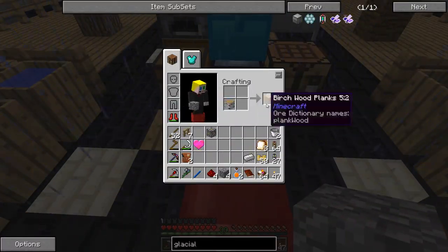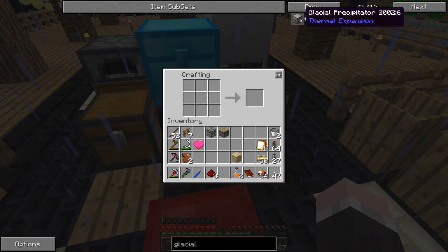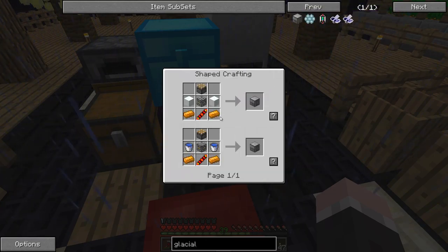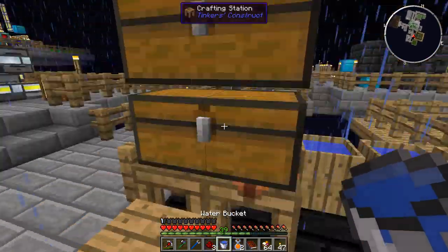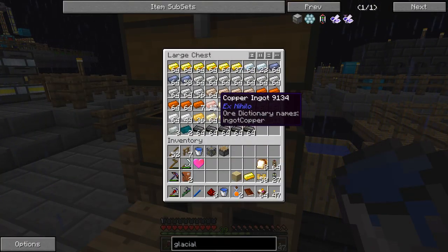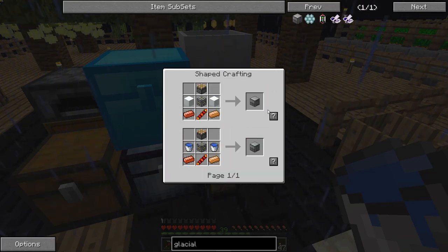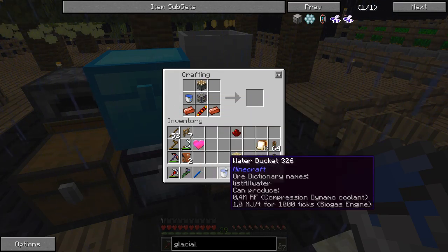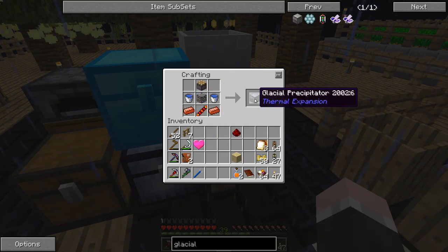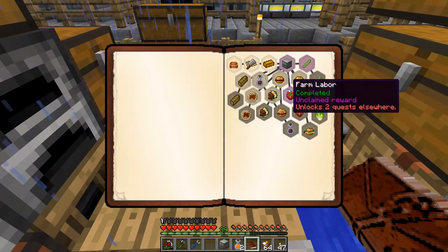I didn't have any planks lying around anymore so let's go make a piston. I need gold and copper - I still have some ex nihilo copper I'm just trying to get rid of that. By the way, I can't shift-click on this recipe because it contains water buckets which aren't stackable. If a recipe contains anything that's not stackable it doesn't work. I even get my buckets back.